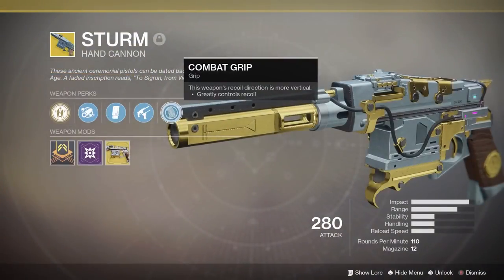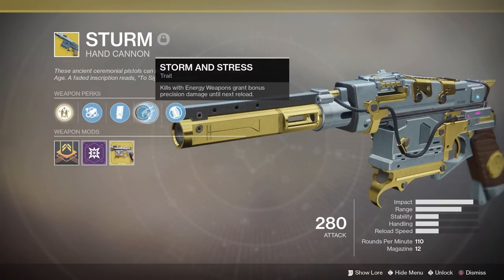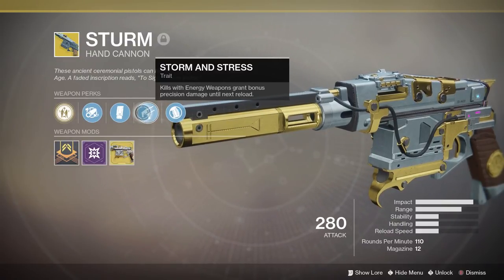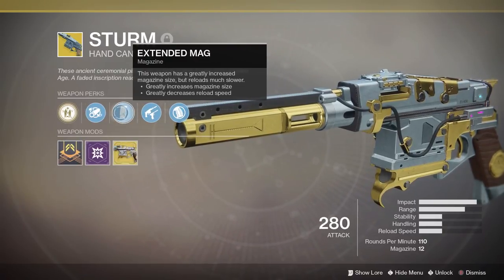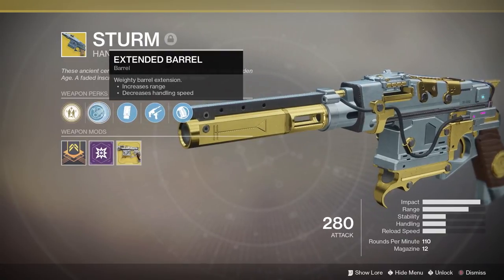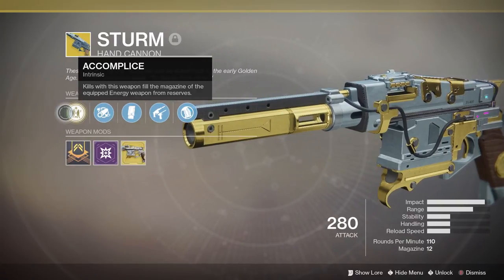So what is Strum? For those of you who may be new to Destiny, Strum is an exotic hand cannon with a few cool perks. The first perk is Combat Grip, which improves the weapon's recoil. Storm and Stress grants bonus precision damage when you get kills with energy weapons. Extended Mag increases the magazine but decreases reload speed. Extended Barrel increases the range but decreases handling speed. And its final major perk, Accomplished, replenishes energy weapon ammo when you get kills with Sturm.